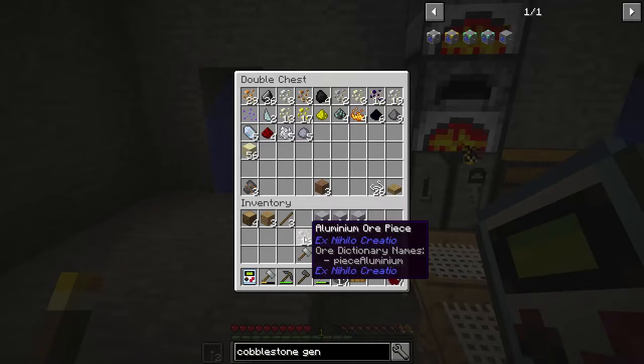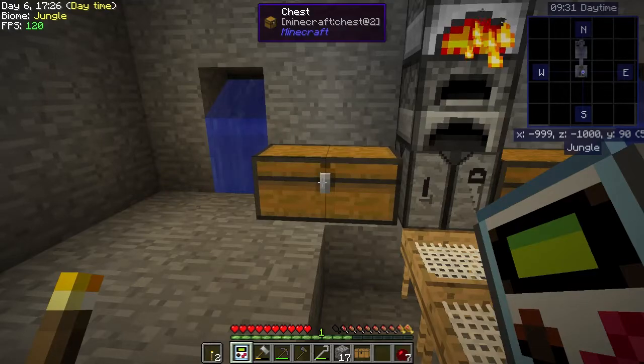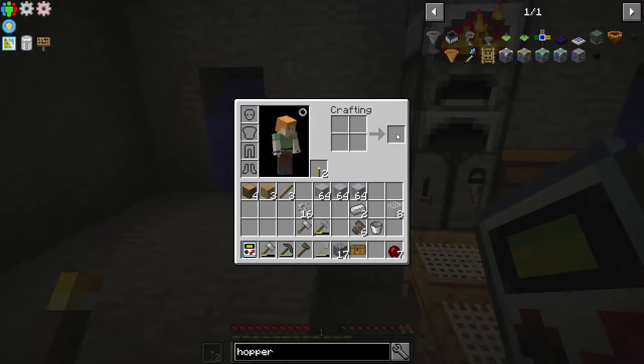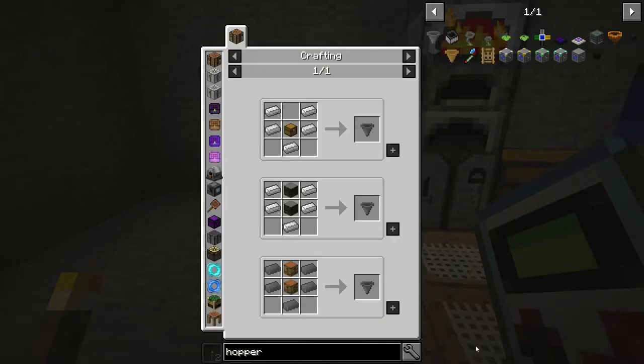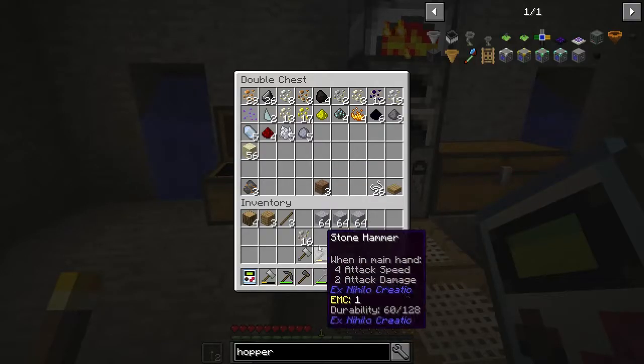Yeah, we have a bunch of aluminum too. In Agrarian Skies and Crash Landing you could make some iron things with aluminum. Let's look at the hopper recipe and see - iron or iron alloy. It looks like it only takes iron, but we have it so that's okay.